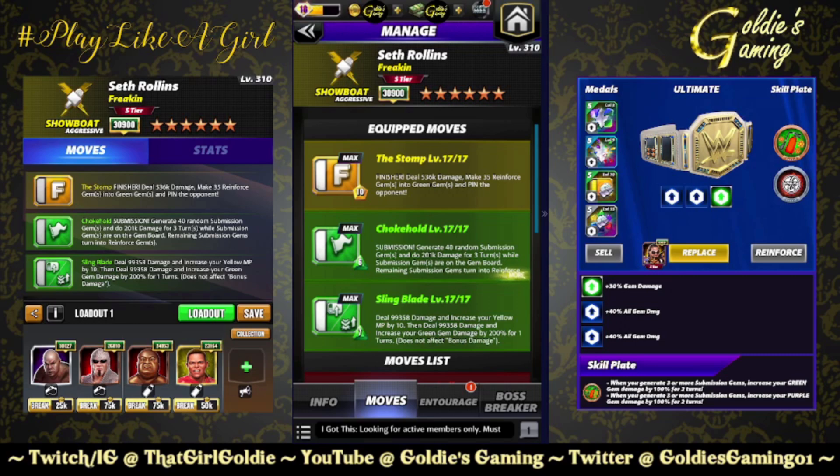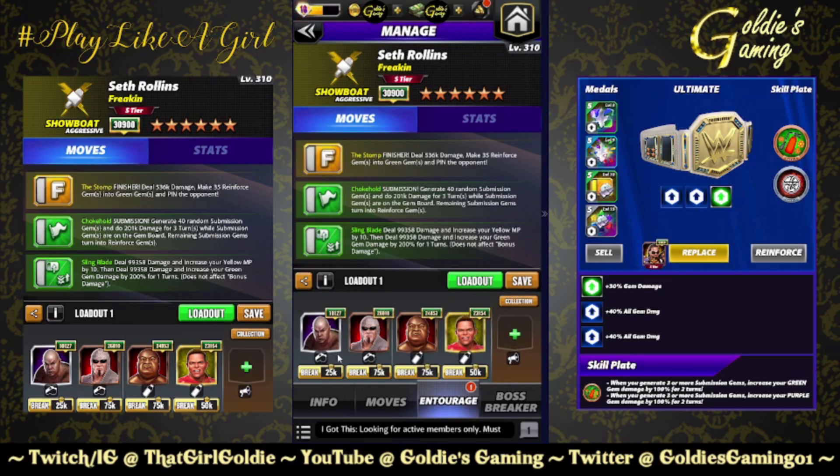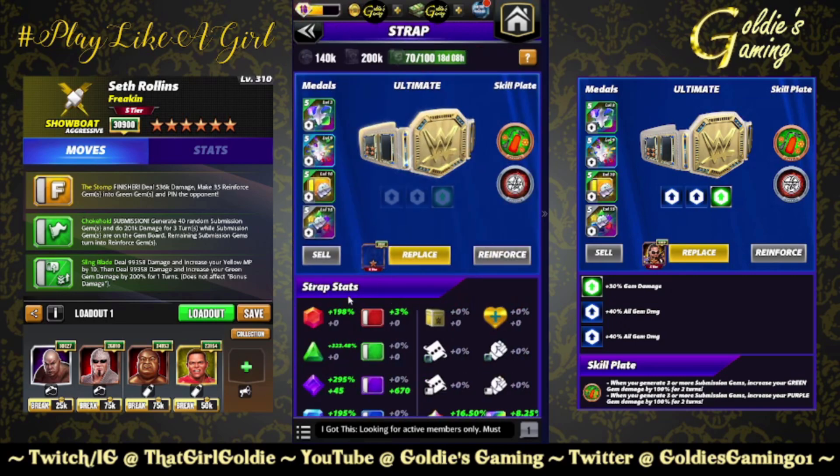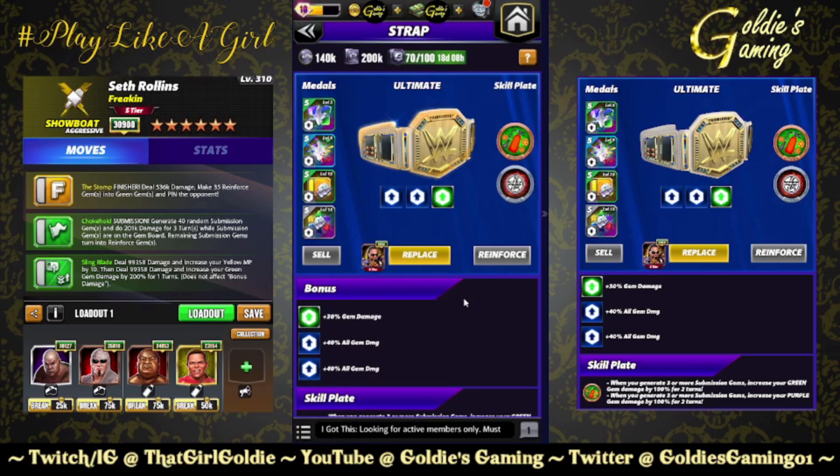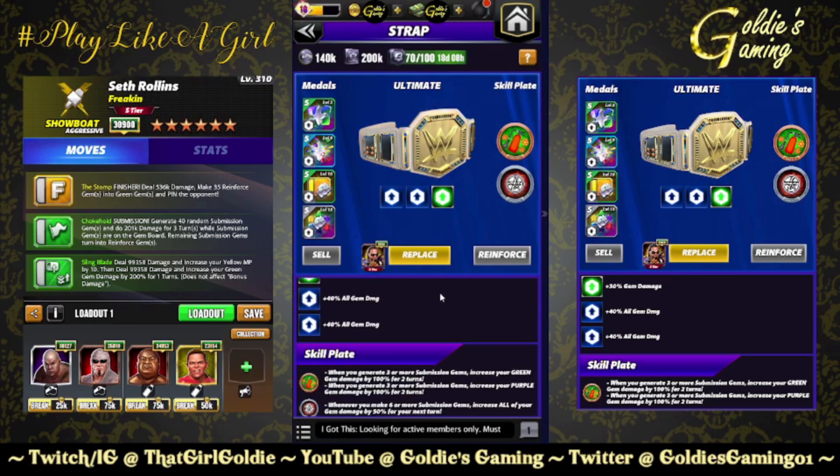Entourage for this build: Steel for green MP, Big Papa Pump for plus two green MP and 50% more damage to green gems, Hall of Fame Yoko for 100% more damage to reinforced gems, and Showboat Lex for a flat 12,000 to the greens. For the belt: the 30 gem damage strap, two sets of Fury Twos, and All Heart Plate — whenever you generate three or more submission gems, increase your green and purple gem damage by 100% for two turns.